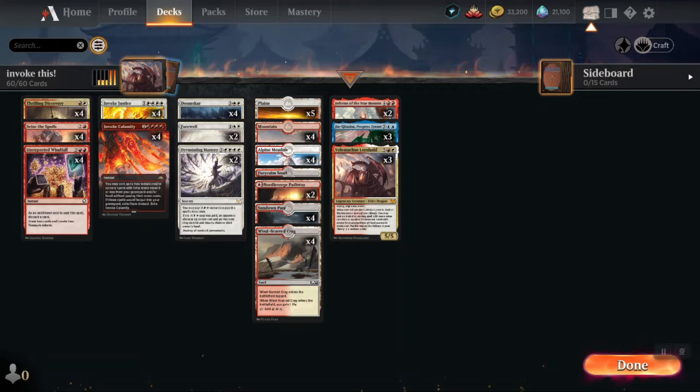Rare cards are so valuable and that card sucks, but in this particular deck it is necessary. The last column is our fatties — the big monsters we're going to cheat into play and beat people down with. They're all legendary so you can't have more than one in play at once, which is a problem. Velomachus is clearly the best because it lets you cast more spells — sometimes you chain off invokes, or at least hit a Windfall. Three feels like the right number. Three Jace, the Mind Sculptor — wait, three Jin-Gitaxias.